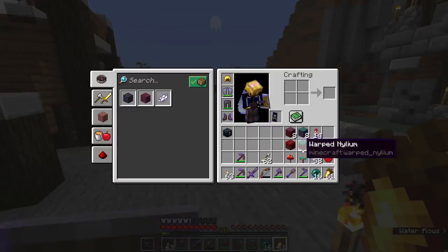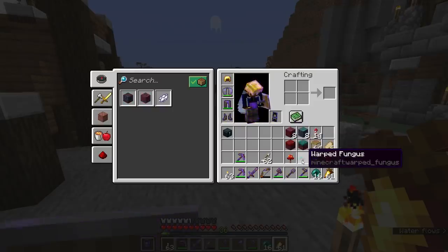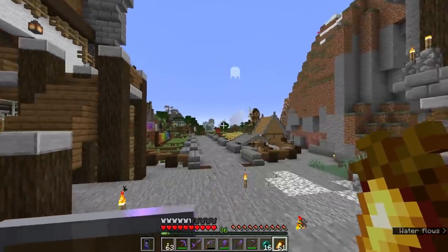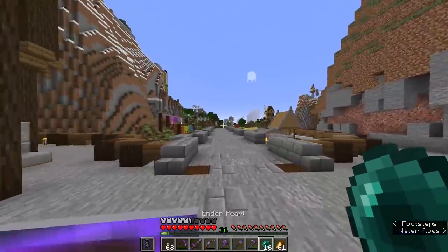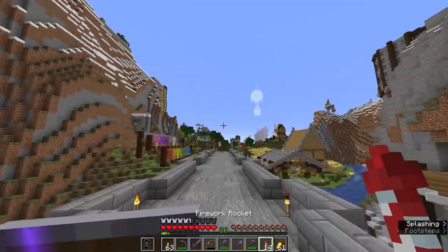We're going to focus on farming Nylium today because that's a little bit easier than farming the other stuff automatically. We are going to be working on an automatic farm for this stuff a little bit later. But first, I think we should take a trip through exactly how you can acquire this stuff and what on earth it all does.